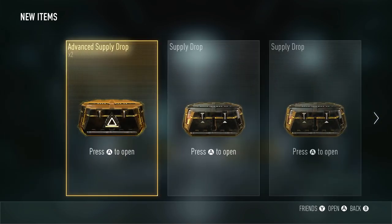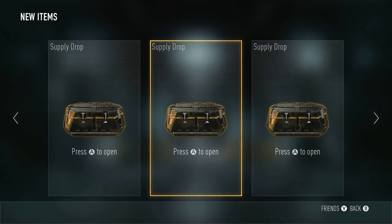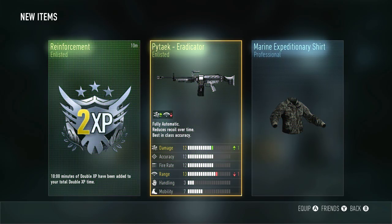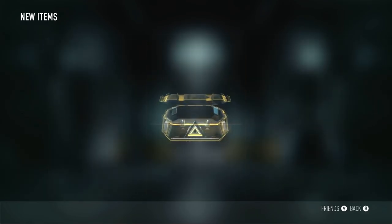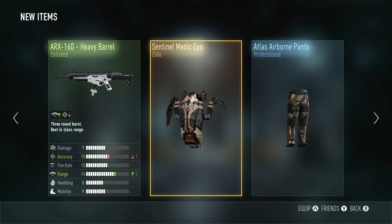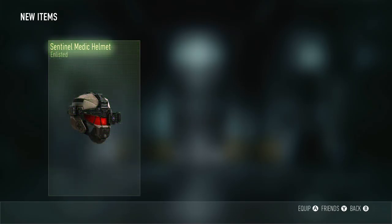Alrighty, we got five supply drops — two advanced supply drops and three regular ones. So let's start with the regular supply drops really quick and then we'll head into the other ones. The Eradicator — I've never seen that PY TAC variant, that's pretty cool — and double XP, I'm always — oh no, I opened one of the advanced ones. Okay. The Sentinel Medic Exo, whoops. That was my bad. We'll save the last advanced supply drop for the end.